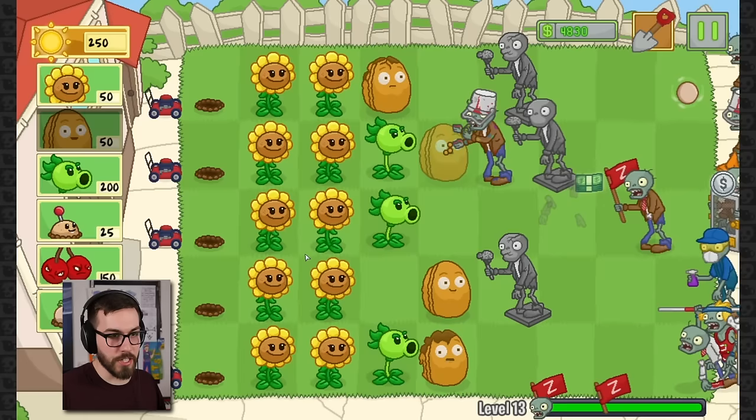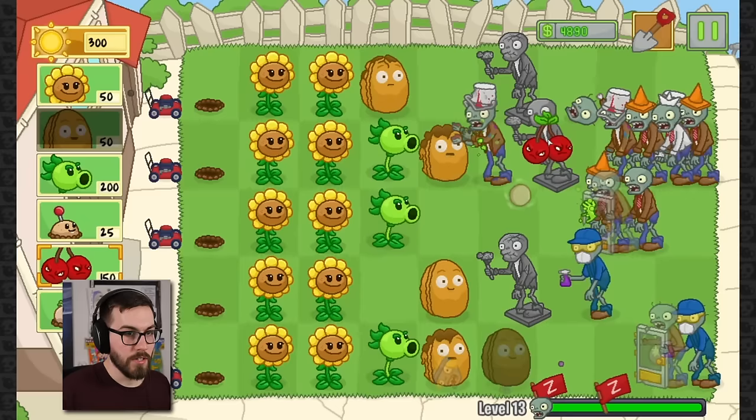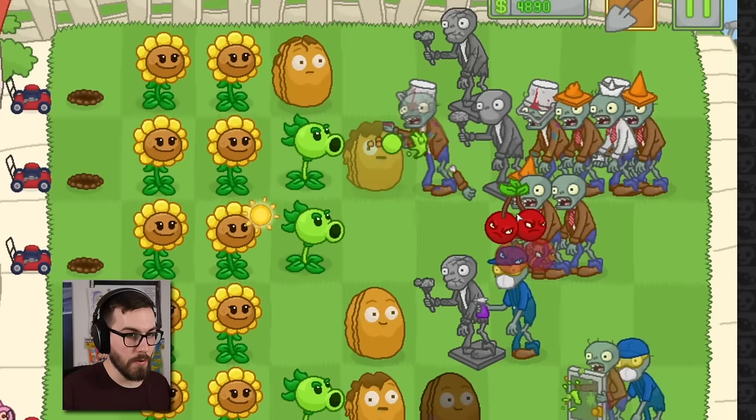Let's go ahead and bait that guy into... nope, didn't work. Tried to bait him into jumping. There you go. He really jumped. Cherry bomb's gonna go over here in a second, because that would be mighty nice. Boom! Ho-ho! Yay. What would I do without the cherry bomb, guys? Okay, he's my best friend.